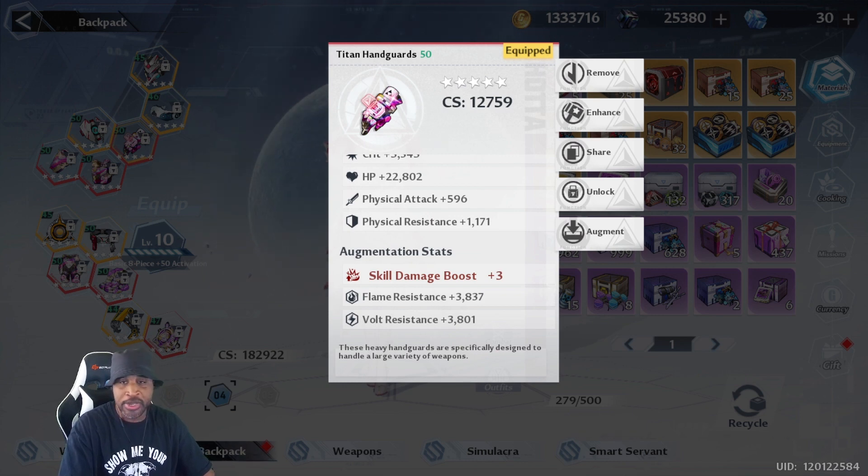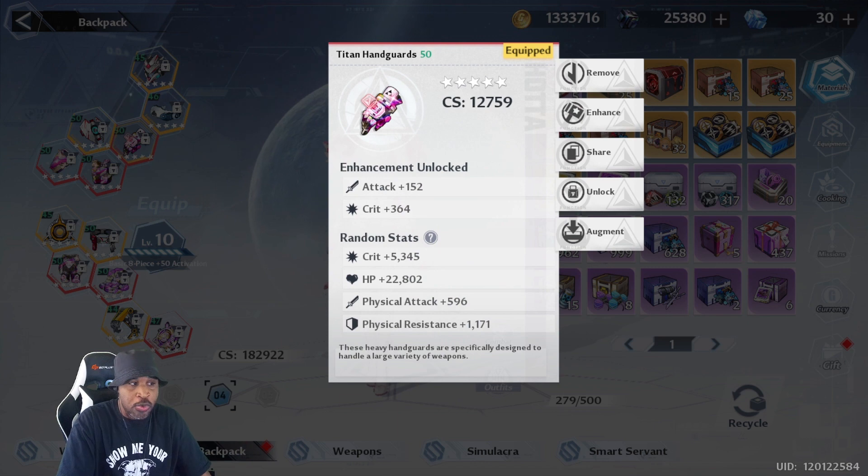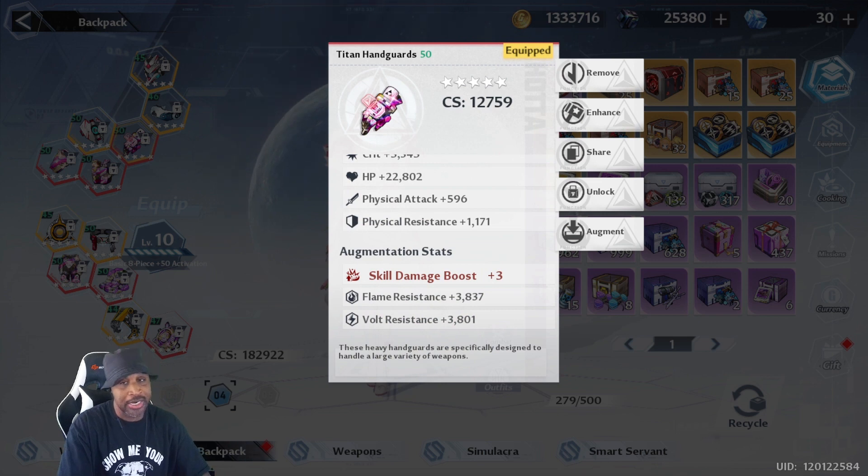You can see I have skill damage boost plus three. I have flame resistance because I went with crit. If you go with an elemental attack you'll get other elemental attacks, but if you go with crit, HP, or resistances you're more likely getting defensive buffs. I think it's better to have augmentation stats that are more protective than trying to split offense unless you want to play a rainbow build — you can still have damage and resistances.